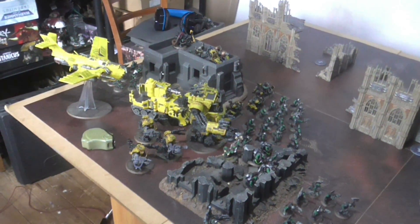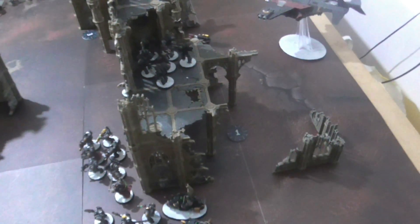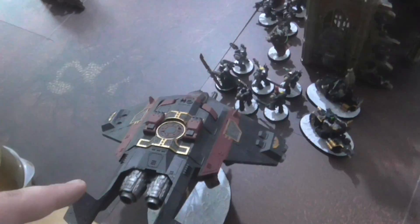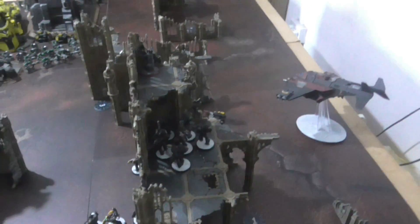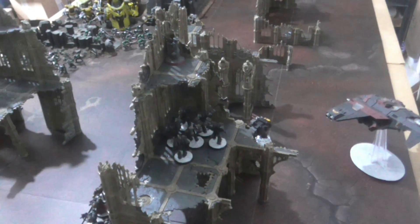That is my Ork army. Now for the Deathwatch army. Starting with my warlord, I have a Watch Master. I also have Codicier Natorian, who has Fortified with Contempt and Psychic Cleanse. I have Watch Captain Artemis, four Proteus Kill Teams, a Vanguard Veteran squad, a Venerable Dreadnought, two Corvus Blackstars, and finally a Vindicare Assassin. The objectives I have chosen are Suffer Not the Alien, The Long Vigil, and Assassinate. We did the roll-off and the Orks won, so they'll be going first.